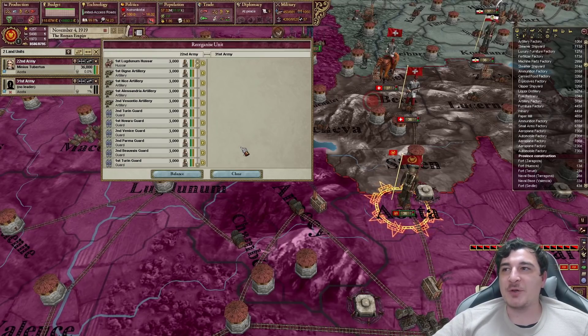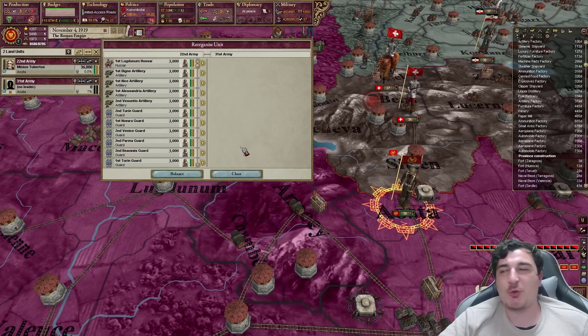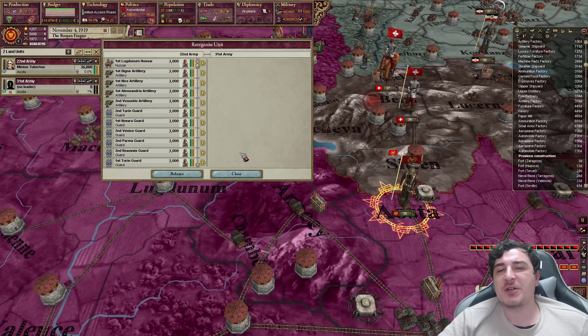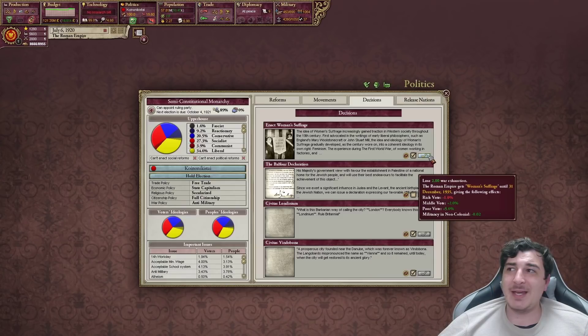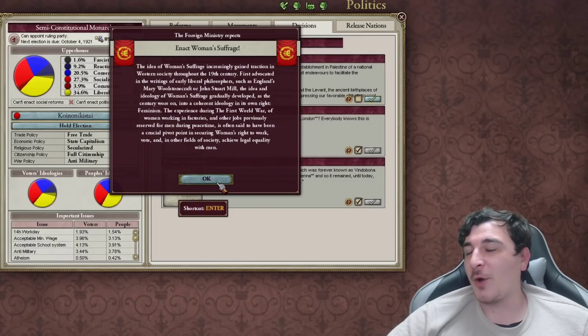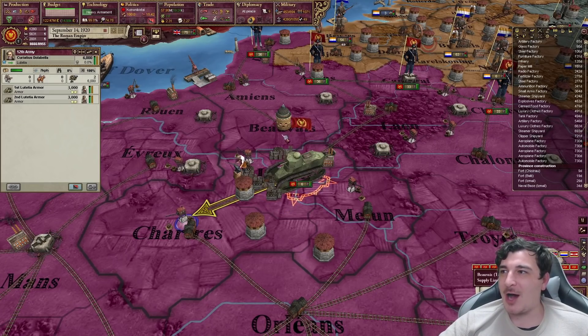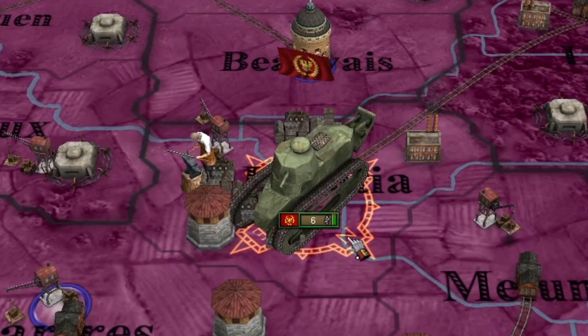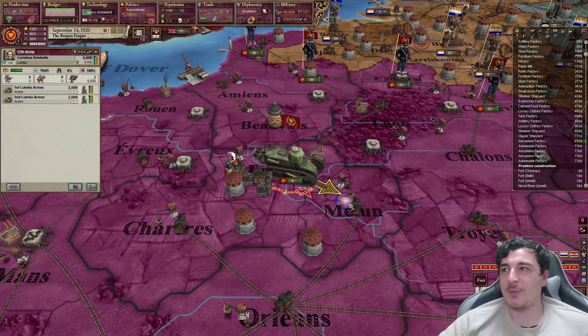Look at the awesome uniforms we have — essentially the British uniforms from the First World War, or the Allied uniforms, since we researched the last technology of modern divisional structures. Enact women's suffrage? Of course we're going to enact women's suffrage — we're not barbarians, okay? The first Roman tanks are here! Look how awesome they look. I'm going to make sure we have at least one tank for each of my armies.